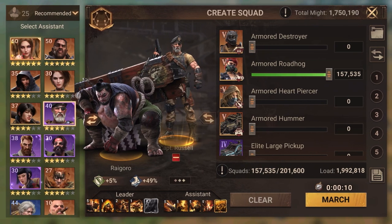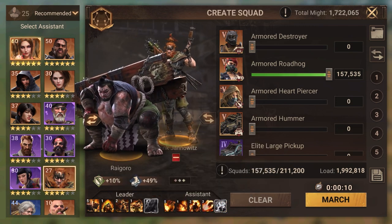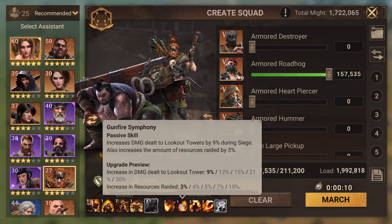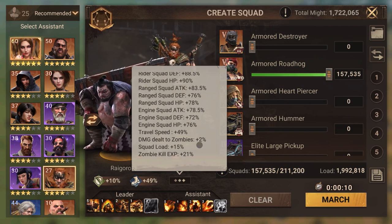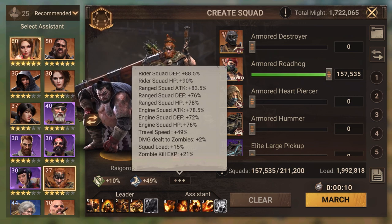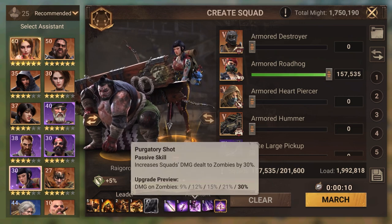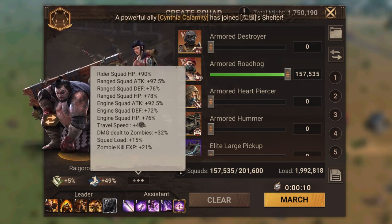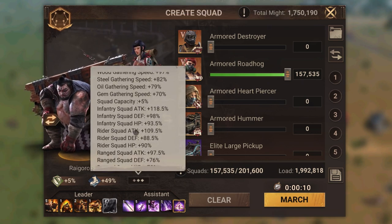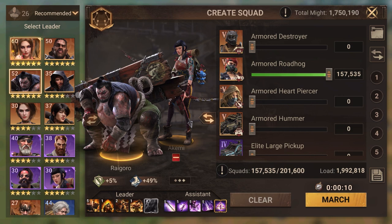Damage dealt to zombies shows 32%. Let's see if we swap to a hero that doesn't deal extra damage to zombies — he doesn't have a zombie skill, so zombie damage dealt is only 2%. It was 32% because Akimi also provides damage dealt to zombies by 30%, which shows up at 32%. So these are what we call stat buffs, and with that I think I've covered quite a few things.